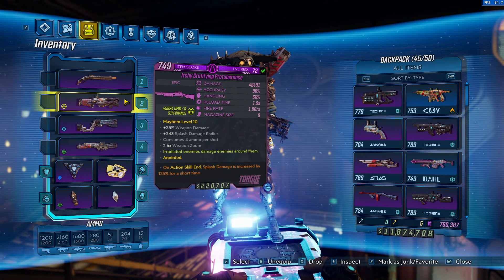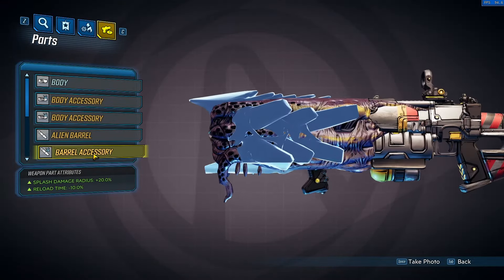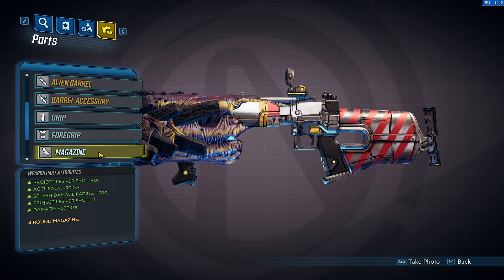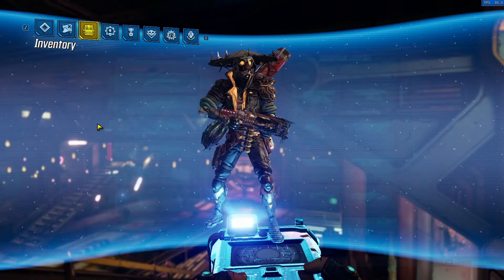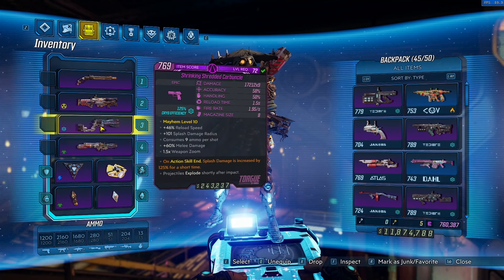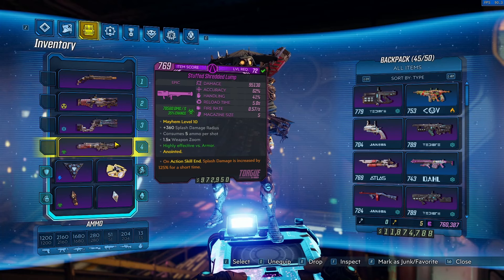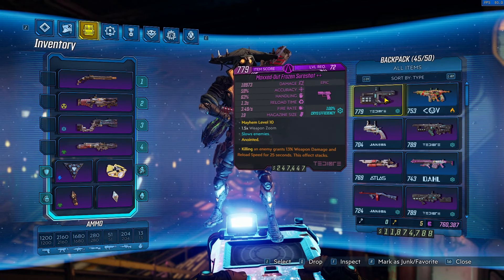You also have the Protuberance. You can get something with 48k or 50k damage on here, or you could get a roll that has only 8k. It's one damage roll that does it — the damage magazine has plus 620% increased damage, that's what does it. So you want the Protuberance rolled like that.